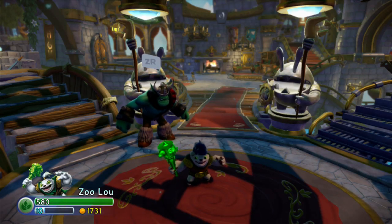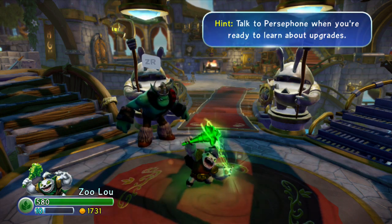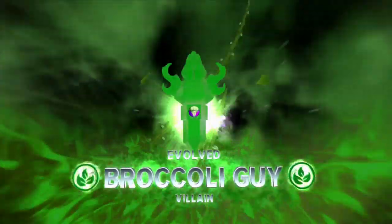Alright, what is going on everyone? This is WDrums here. We're back with some more Skylanders Trap Team Villain Guides. This is number six, I believe. We are going to put on the new villain that I want to cover for today. He is the cleric of the villains — Broccoli Guy.